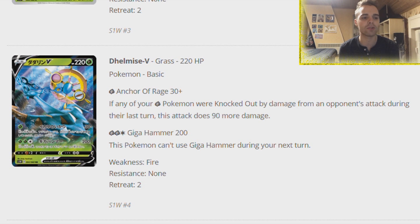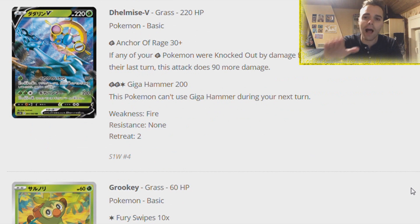Being a Grass-type is not great because you have a Fire weakness, and Fire seems to be still very good thanks to Welder, Reshizard, and all that. So having a Fire weakness is not good, but having that revenge style attack is great. Also Giga Hammer smacks 200 damage, but this Pokemon cannot use Giga Hammer during your next turn. We can conclude: no GX moves, so no overpowered moves - just a very strong basic Pokemon with 220 HP and a revenge style attack.